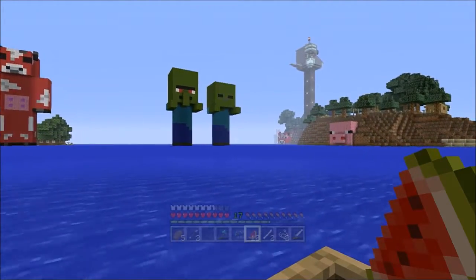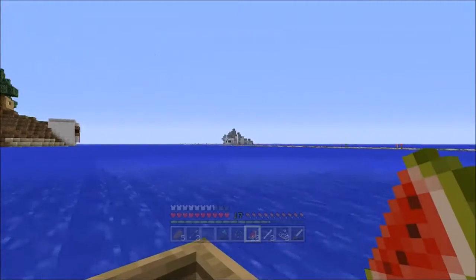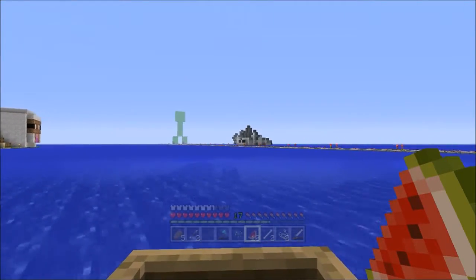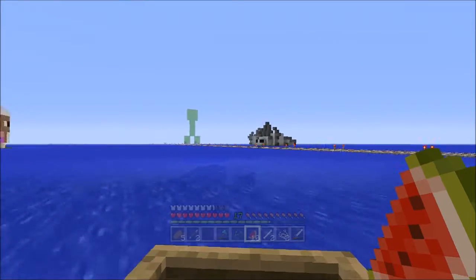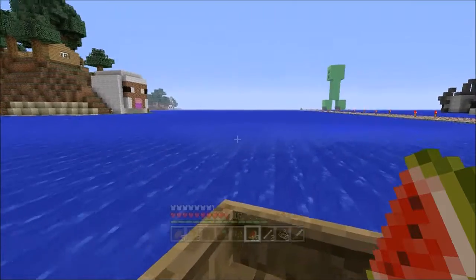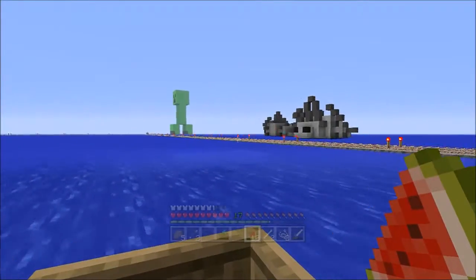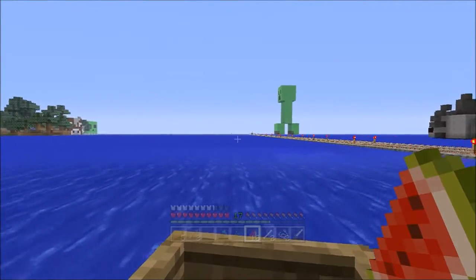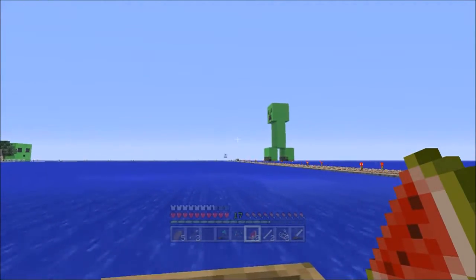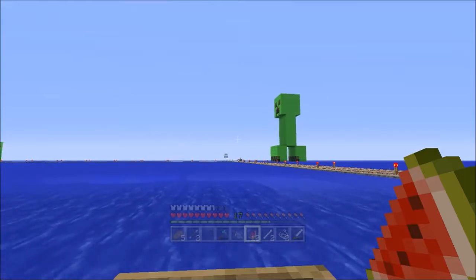Over here we have some statues of silverfish. That represents that the stronghold is underneath here somewhere. We figured this out quite early on, and I know how to get into it, but I don't plan on killing the ender dragon — I kind of like dragons.